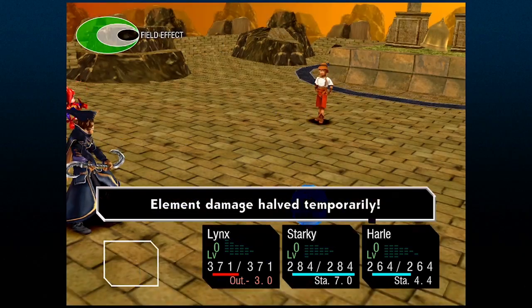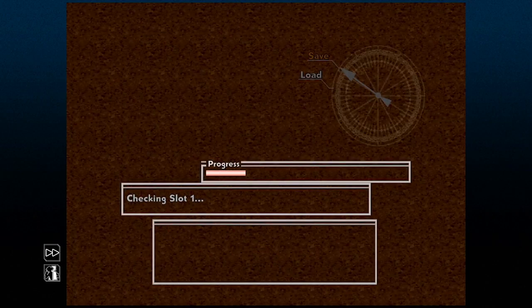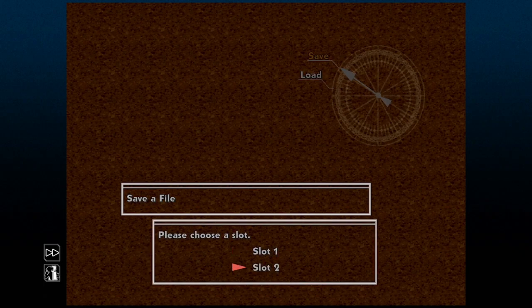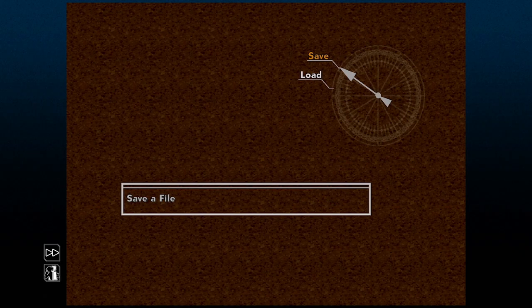Before I go into the trick I talked about earlier, keep this in mind: always, always, always save before you try to trap elements. The last thing you want is an unsuccessful trap and then realize you don't have any more traps at all. I've experienced this a couple of times, so learn from my mistakes.